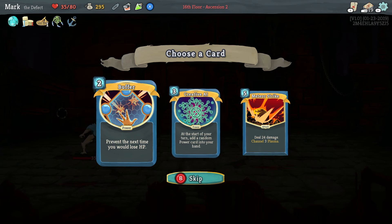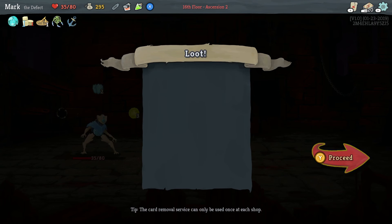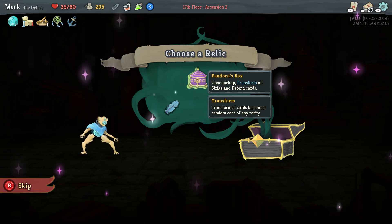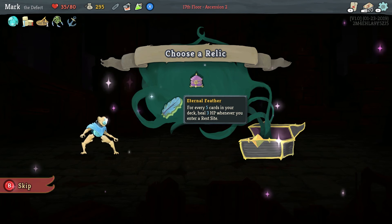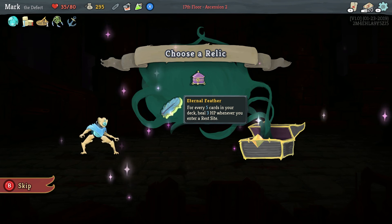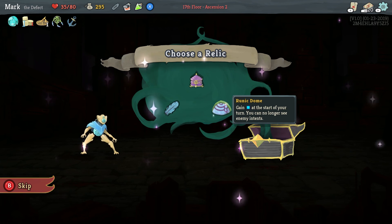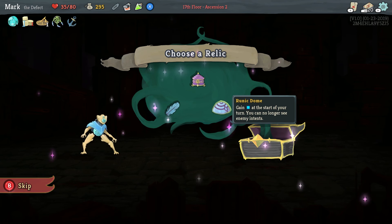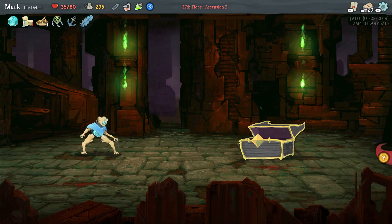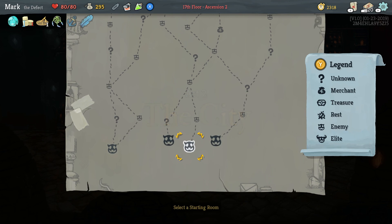This is not a bad card. I think what I'm going to do is take buffer, because having a complete defensive stop in your arsenal is always a good idea. I don't really want to transform all our strike and defend cards. For every five cards in your deck, heal three points whenever you enter a rest site — that is actually pretty nice. I'm going to take the eternal feather, and we have survived into act two with the defect.